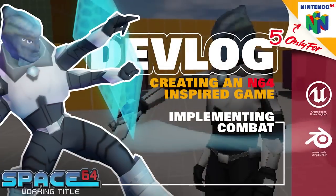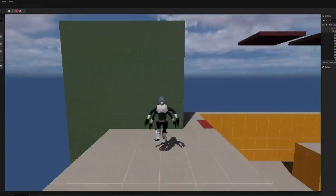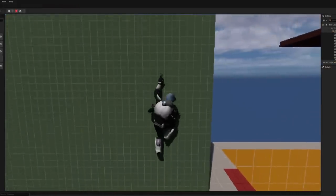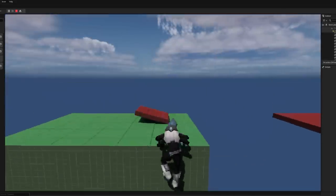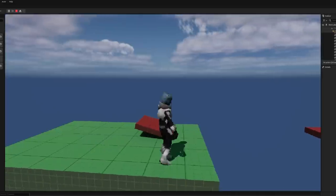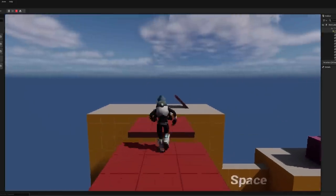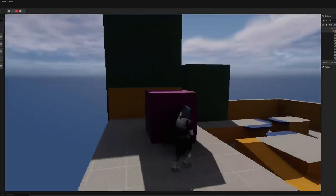Hello everyone and welcome to devlog 5. Today we're going to start off with a look at my new movement gym that I've been making between devlogs. This is just to test all the different traversal things we've built in the last four devlogs - things like jump pads, the auto jumping system, climbing, block pushing. There's a ton of things and as you can see this is it all working together.